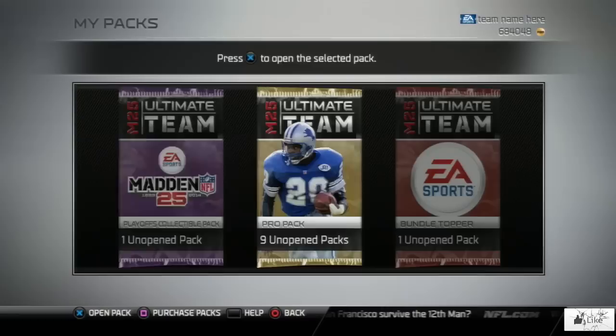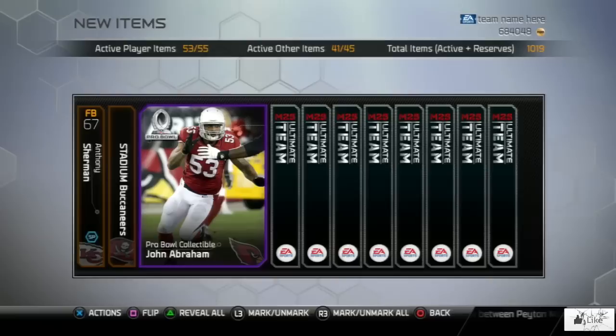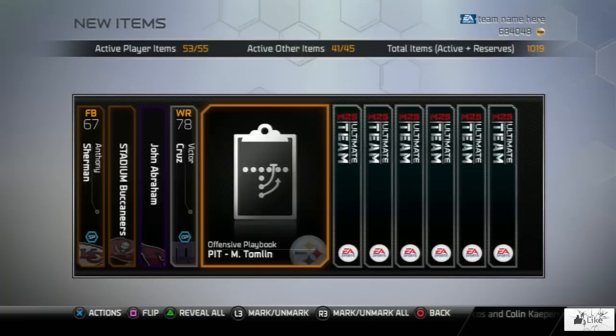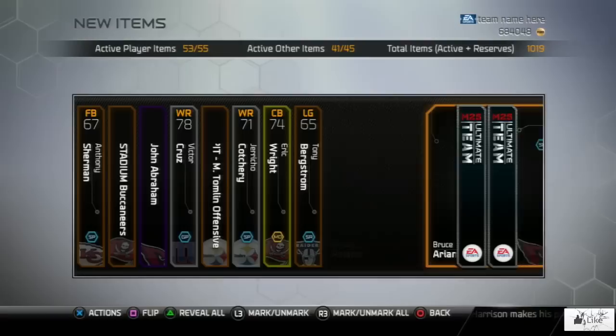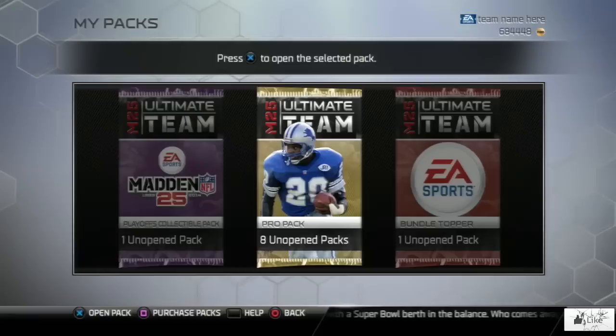You guys may also notice up there in the top right corner I have a nice amount of coins at the moment. I'm still on the road to a million coins in Madden 25 — something I have not accomplished yet this year, so I am hoping to get there very shortly. There's Pro Bowl John Abraham — I'll take that card, it's definitely one that I needed. We have Jericho Cautry, I believe he is in the Steelers collection. Contract extension.